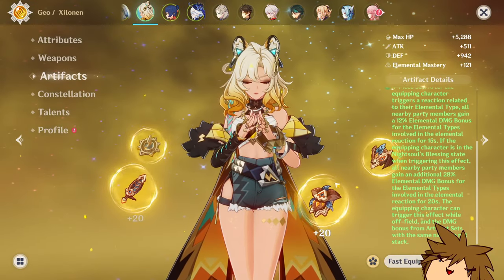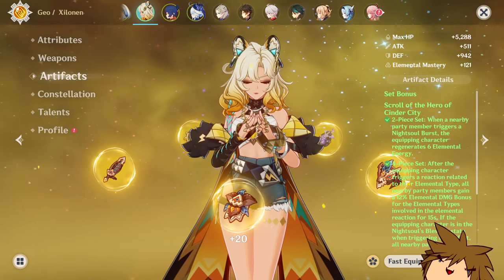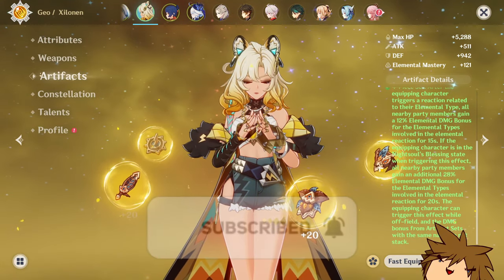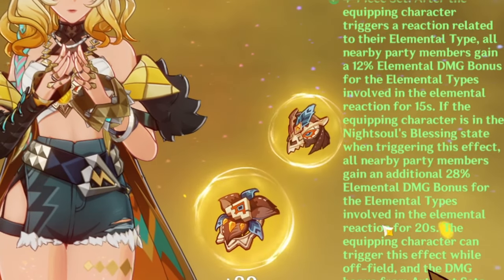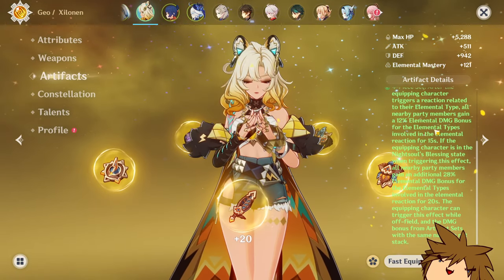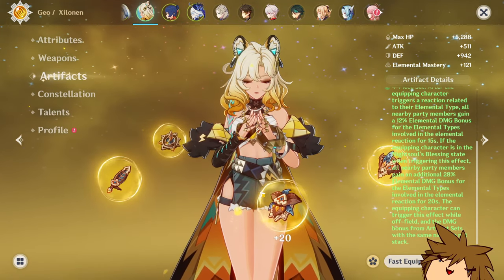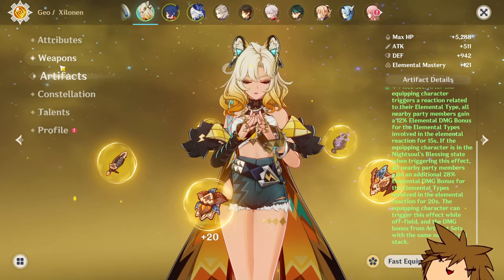For the artifact set, you want to be using the Scroll of the Hero of the Sinner City. This is an amazing artifact set and will allow you to give your party members elemental damage bonus. It's really awesome because it can also be triggered off-field. Any sort of reaction related to the elemental type also gets another elemental damage bonus, which is really cool. So with the Night's Old Blessing plus the reaction, you get 40%, which is massive.